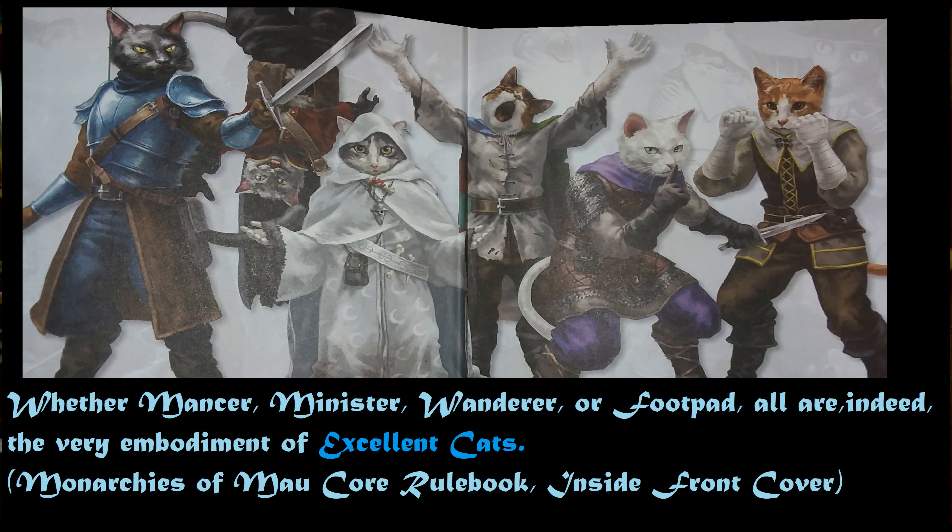So, sit back, relax, and enjoy as we talk about how you build an excellent cat. Something I neglected to mention in Pugmire, and I'm going to rectify here, is Monarchies of Mao uses the array for ability scores.